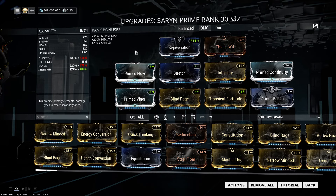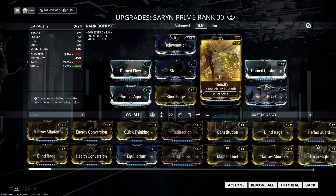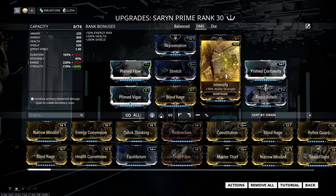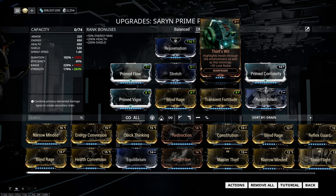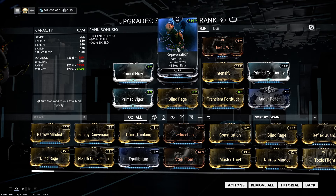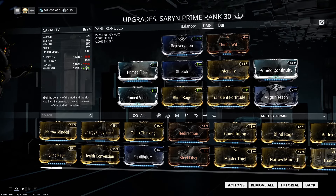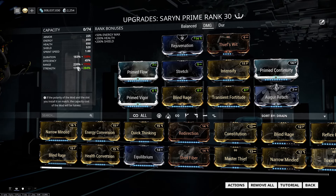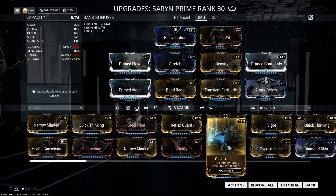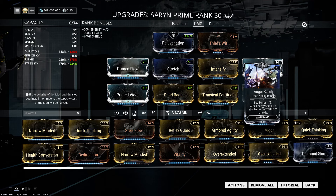Now moving on to the Damage build. The focus is on damage. Blind Rage and Intensify are my choice, but Transient Fortitude is also an option if you want more. As I said, you can put in 15% more strength in one slot and 25% in another, both costing a Forma. We don't want too bad range, so you have Stretch, and you can go for Overextended but that will lower your power strength. So I chose this mod instead.